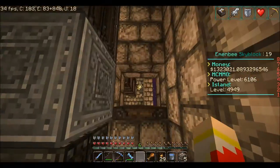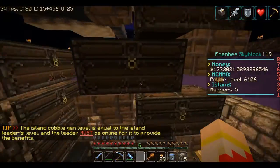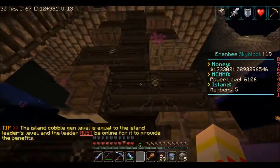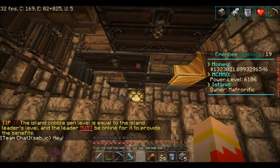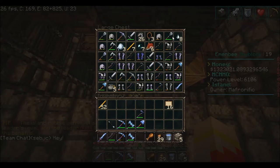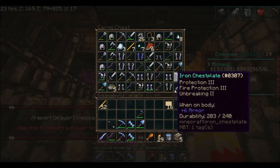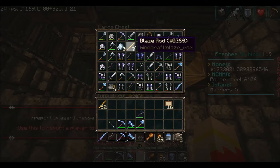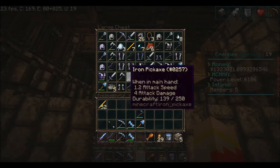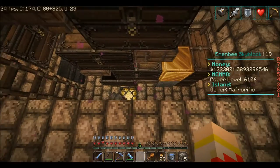I want to show you what this can do. I AFK fished overnight — this server has MCMMO — and these are all the chests underneath my fishing system. If I go down here and open up this bottom-most chest, this is the kind of stuff I'm fishing up: diamonds, diamond gear, name tags, blaze rods, all sorts of fish of course — puffer fish, other types — ghast tears, you name it.